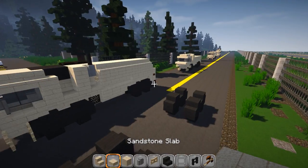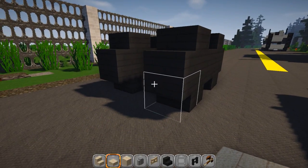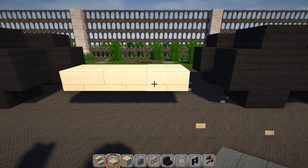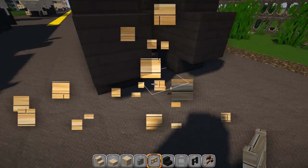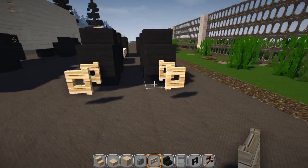Grab some sandstone slabs and go right back off of this top hitbox. Put one, take it back out, then put in three — basically one block away from each wheel. Grab your fence gates, put a set here and open them up, face them the other way, and then same thing on this side so it looks like that.